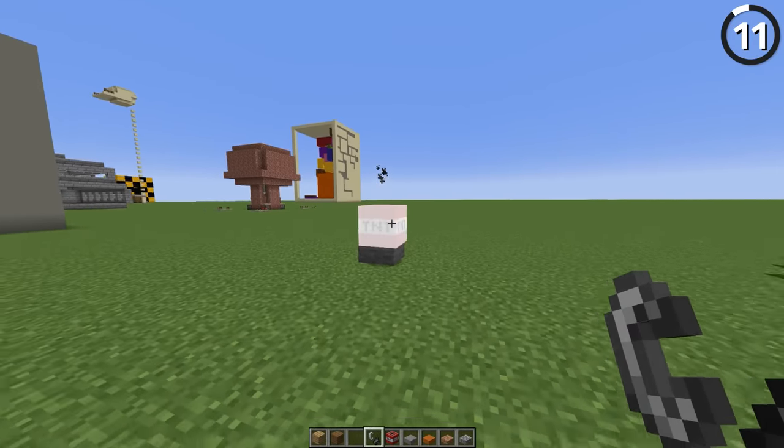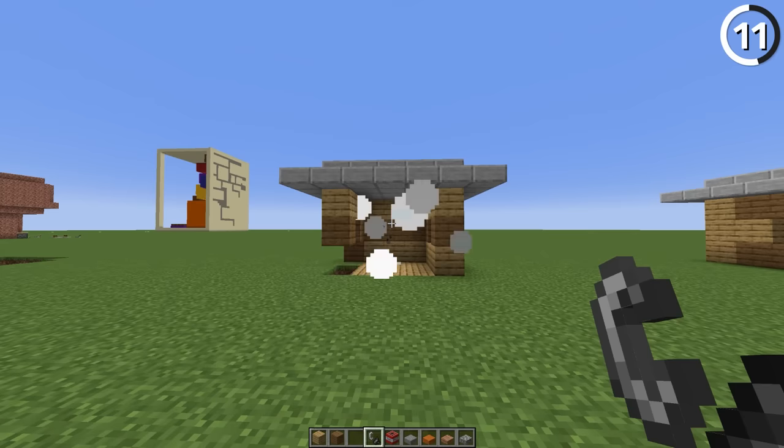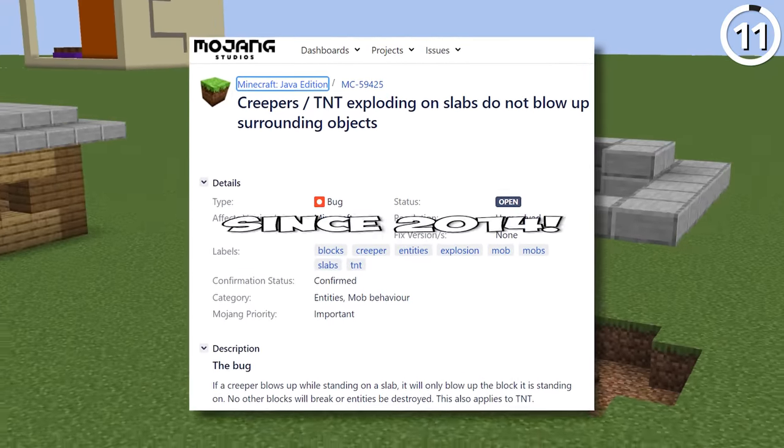If you place TNT over a slab and then ignite it, it'll have a much smaller blast radius than if you explode it on the ground. In fact, there are cases where only the slab will be destroyed, leaving the rest of the blocks safe. And this won't be patched anytime soon — it's been open and unresolved on the bug tracker since 2014.